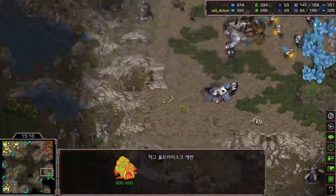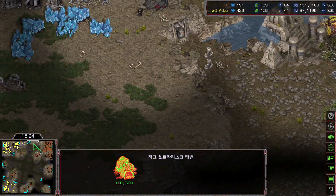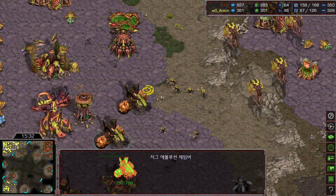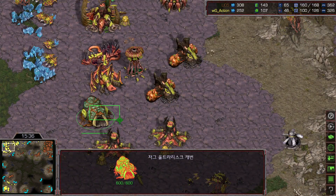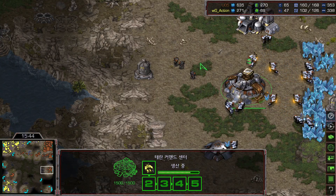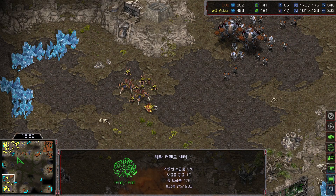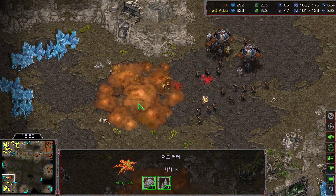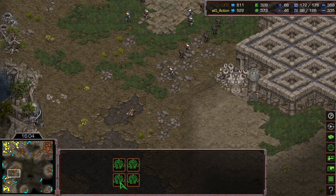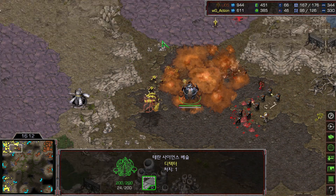Rush is completely harassing and pressuring Action really well, using scans here and there. Action is going to desperately need more defilers and more lurkers. The two-two-three upgrade starts but no carapace upgrade for the ultralisk — that will take some time. Rush is making quite a lot of SCVs right now — already at 66 workers, which is quite a lot. Another pressure attack at the natural. Defiler is using dark storm on time, securing the expansion. The science vessel doesn't have enough energy.